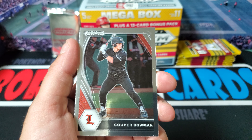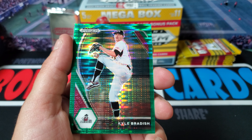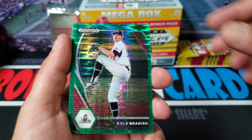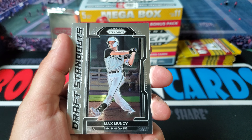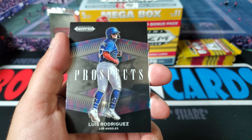We got Brandon Basseer, Cooper Bowman. Here's our second green - it's going to be Kyle Braddish. We got Max Muncy Draft Standout and Luis Rodriguez.